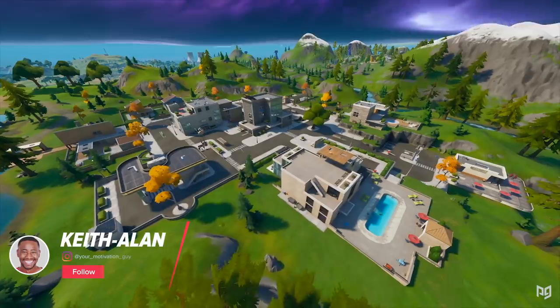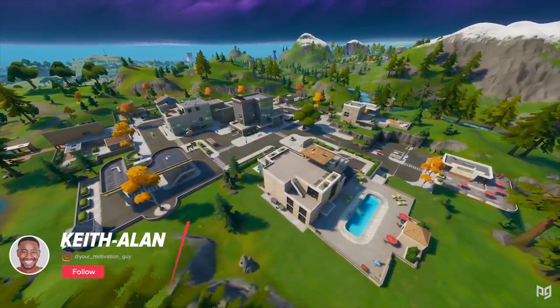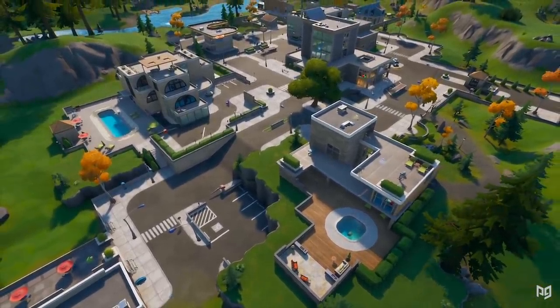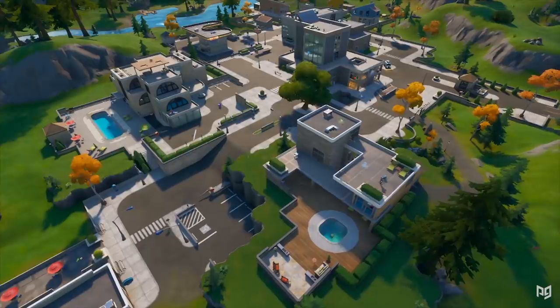Buncha Crunch Army here, and today we have a special video. We're going to be analyzing the popular POI Lazy Lake — talking about the pros and cons, drop spot rotations, and where possible threats are from outside the POI. We're trying out a new series, so if you like this type of video be sure to leave a like. Leave your comment in the section below and let's jump right into it.